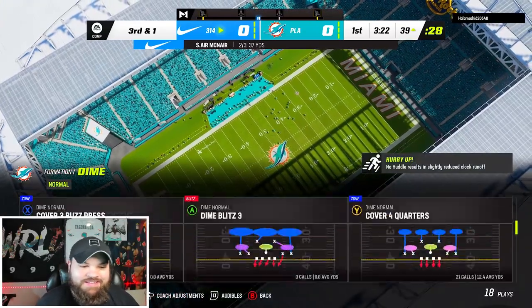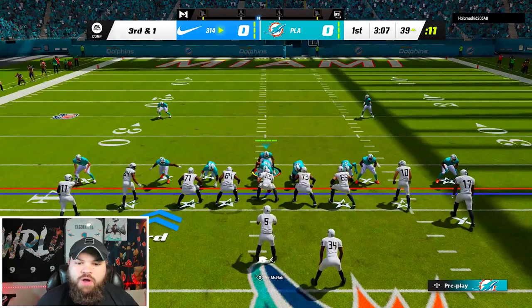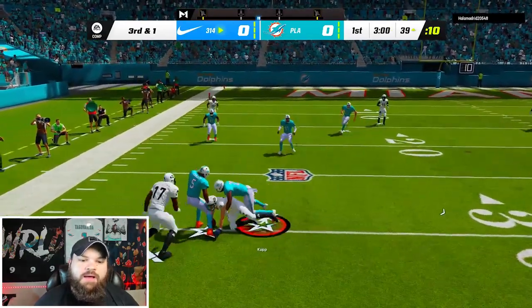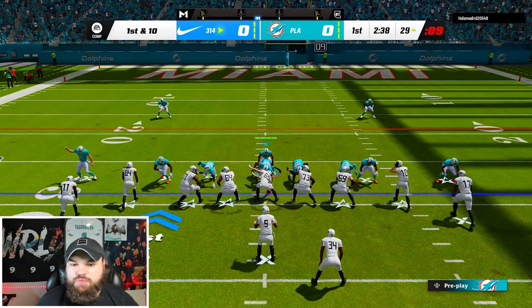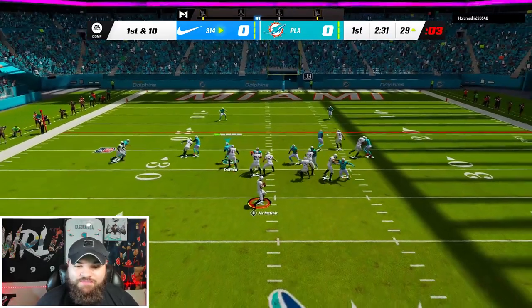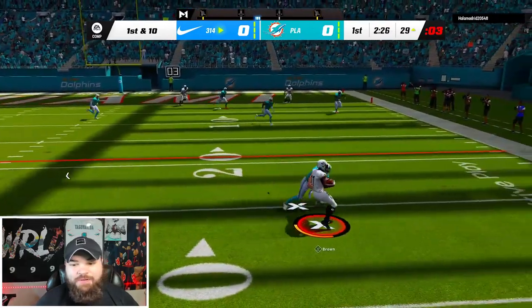If I see the running back out on a route, I click off the coverage, try to get on the D-line and lurk over the middle. Third and one — something tells me he's going to run the ball. He does not. We're on Jason Taylor but he has the end route. I'm okay with giving up that play because eventually we will get some pass rush. He sends the running back out on a route again — that should not have been open.